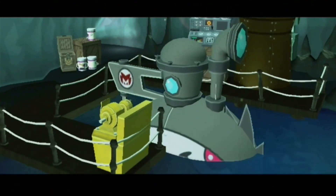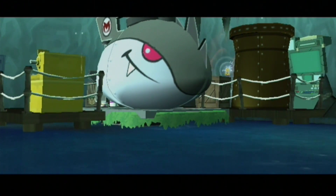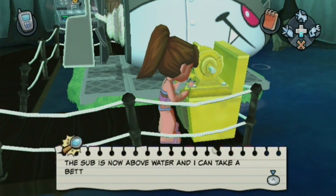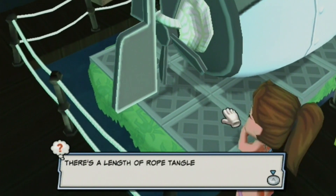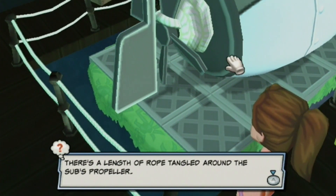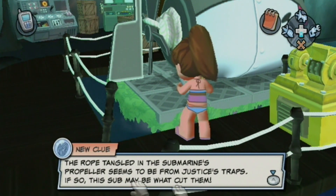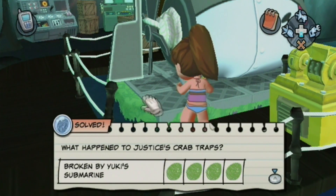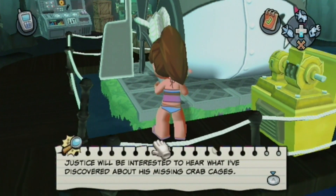We just fixed the control panel — look at her wickedly awesome submarine. Wickedly evil and all the algae on the bottom! This sub is now above water and I can take a better look at it. There's a length of rope tangled around the sub's propeller — it's a lot of rope. The rope tangled on the submarine's propeller seems to be from Justice's crab traps. The sub may be what cut them — so we figured out that Yuki's sub crushed the crab cages.